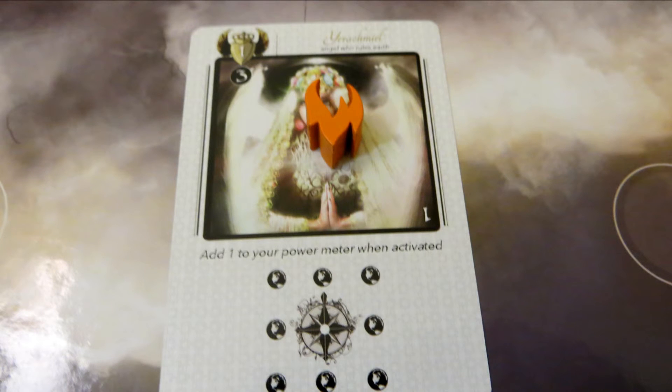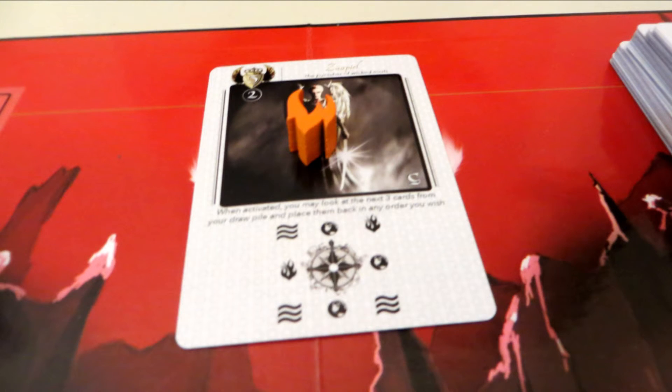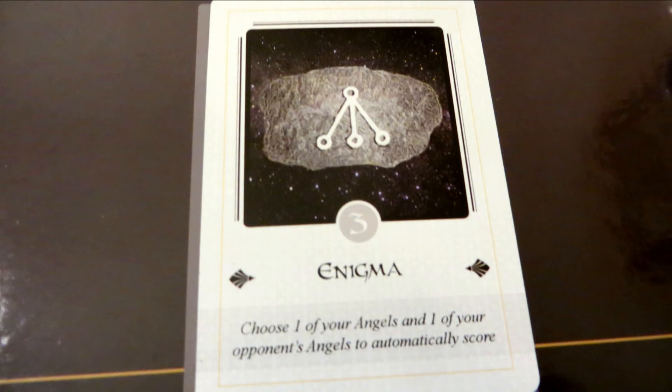Also on your turn, when placing new angels on the field, you can spend power to play pillar cards. Place the pillar of the card's indicated element on an angel of your choice, even an unrevealed one. That angel now has a special shield: the next time they enter combat, their fighting symbol will be whatever that pillar is, regardless of what is printed on their card. If the pillar gets destroyed, the angel is still alive until it gets defeated again. If you manage to get an angel with a pillar into the goal, the pillar counts as one extra rank and point for your score.